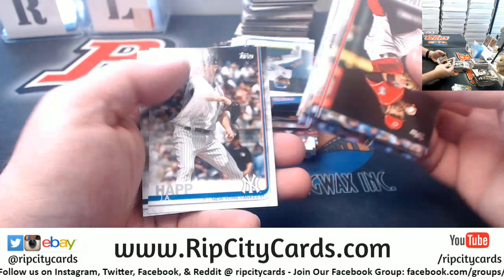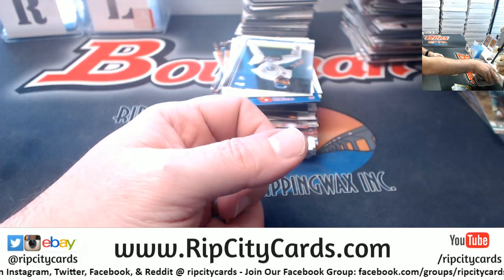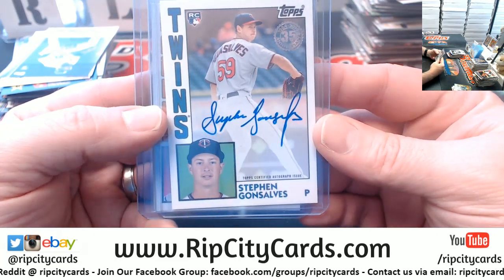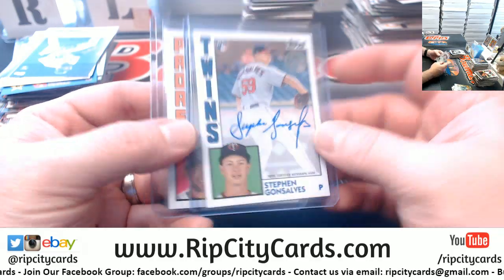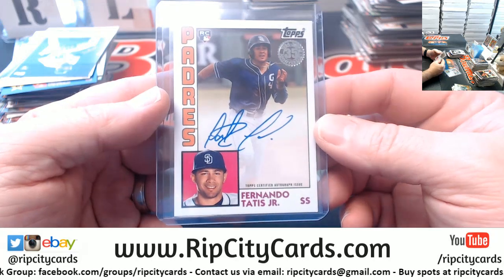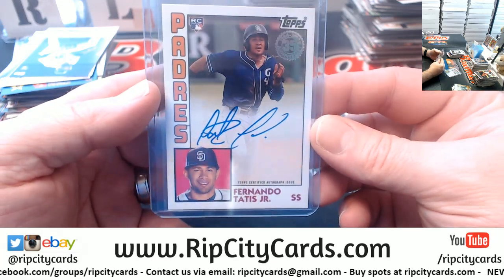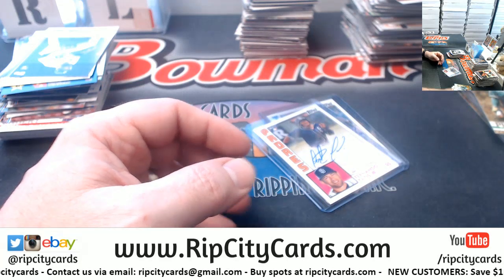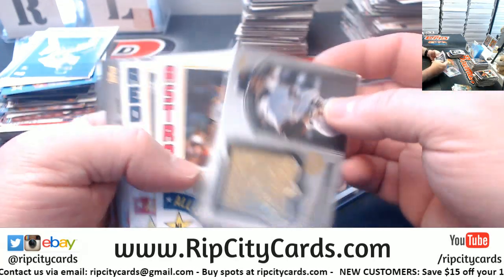I've had some trouble sleeping the past couple nights. So, autograph-wise, we've got the Gonzalvez for the Twins — an on-card autograph for the Twinkies — and a Fernando Tatis Jr. Very nice card. The dude is absolutely crushing the league as far as rookies go right now.